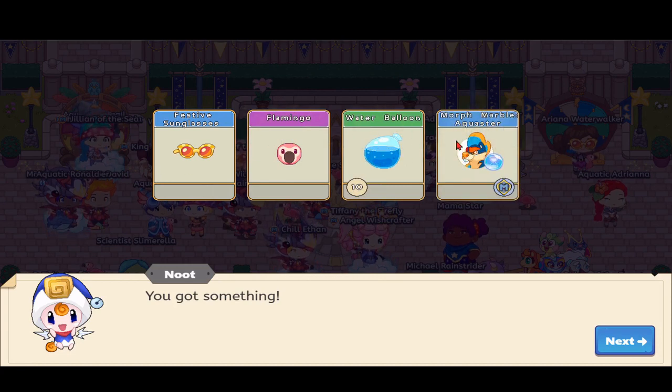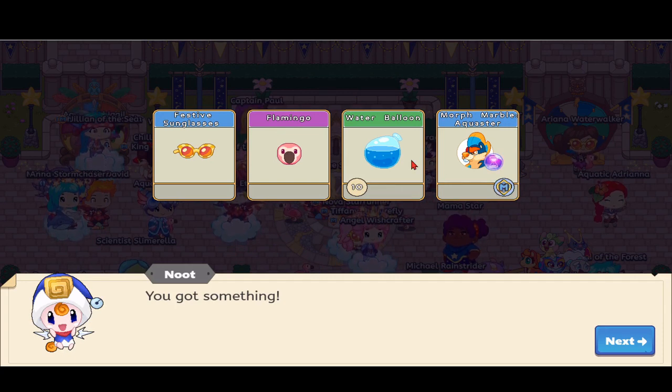We're going to get four items: some festive sunglasses that look really striped and festive, a flamingo buddy, 10 water balloons, and a morph marble equester. The equester says 'member' even though I'm on my Android account which is supposed to be a member — must be a tiny glitch or something.